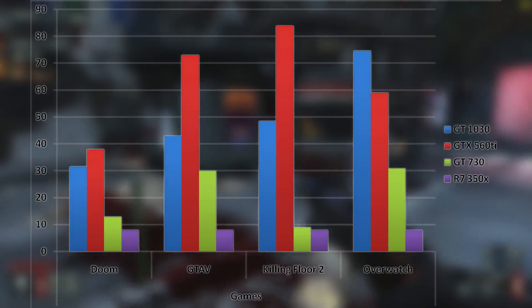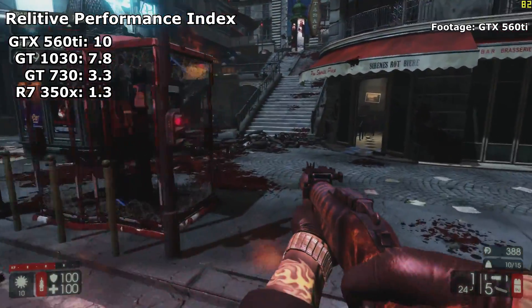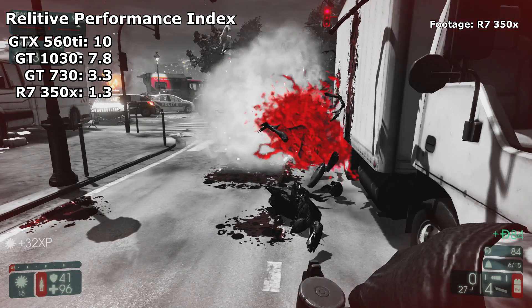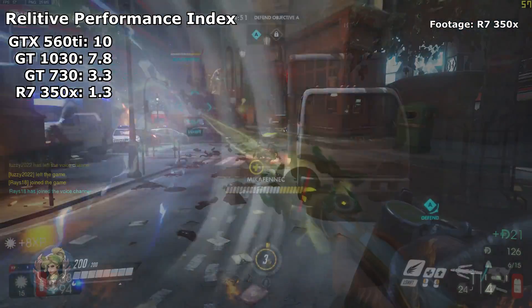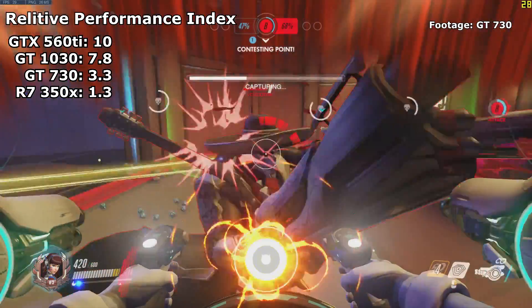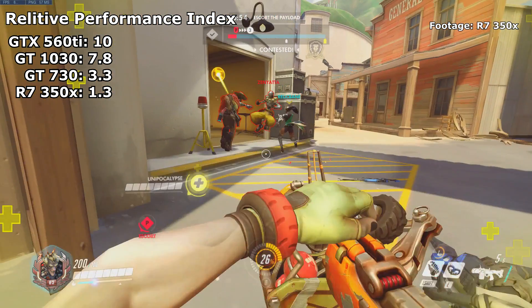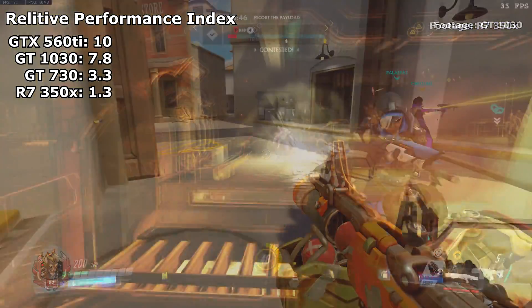After all the testing was done, I ran some numbers and came up with a score for the strength of each architecture. After adjusting for clock speeds on the GT 1030, we normalized the score on a 1-to-10 scale. The card that performed best overall was actually the Fermi card. Although it did get beaten by Pascal in some cases, the less demanding titles were clearly won by this old architecture. The GT 1030 was close behind in per-core performance with a solid 7.8. In the more demanding titles, Pascal wasn't hit as hard by performance decreases, likely due to improvements in architecture and memory compression. Kepler didn't fare as well, with a normalized score of 3.3. The GT 730 really underperformed compared to its counterparts.